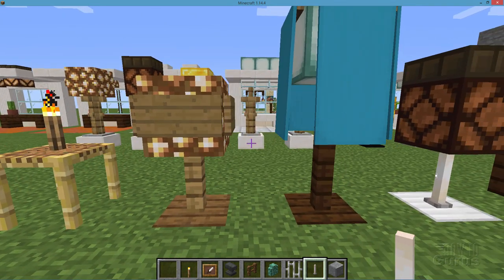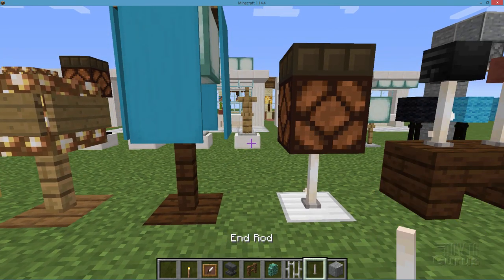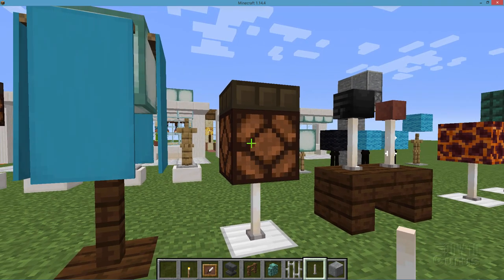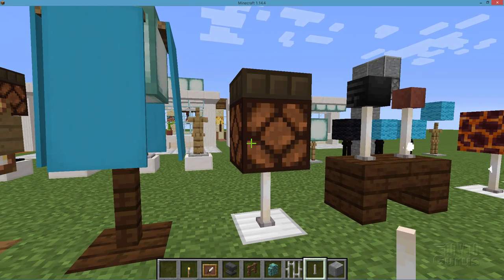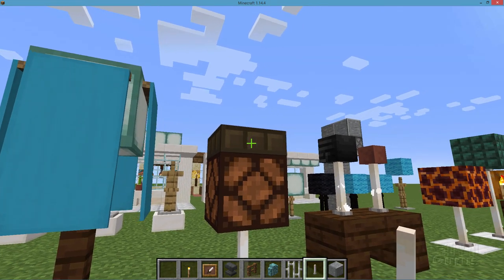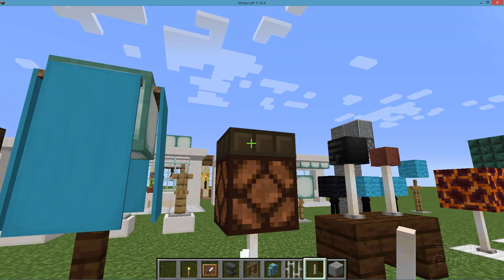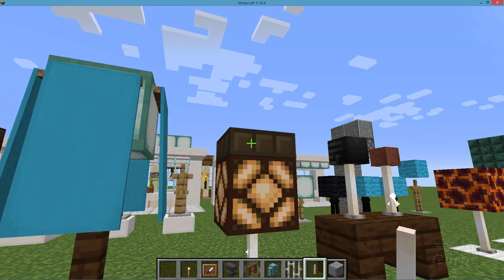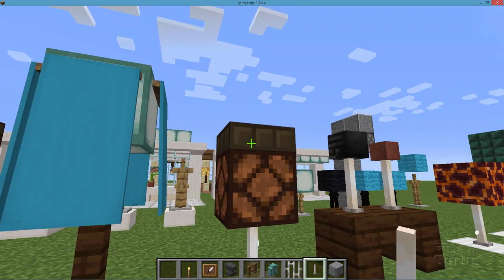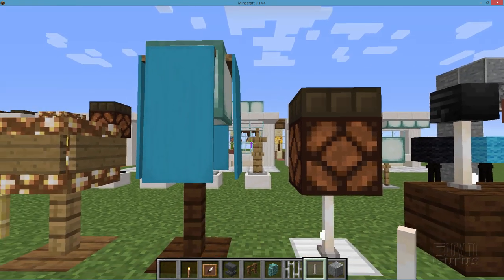For a more modern look, again use the end rod down here, and this time up top put a redstone lamp. A nice thing about the redstone lamp is you can use a daylight detector on top — click on that and it lights up, click again and it unlights, so you have a little on-off switch for your light. It also works out very well if you want to use this as a street lamp — we'll be talking about that a little later on.